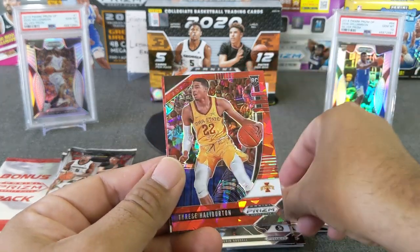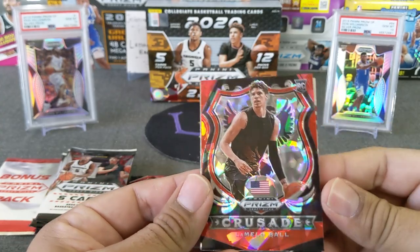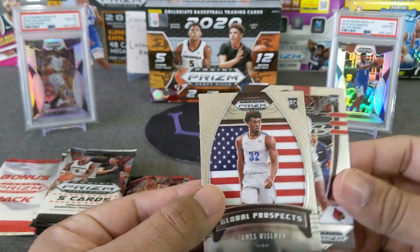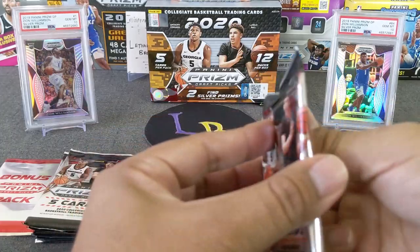Devin Vassell, Halliburton red cracked. There's a LaMelo Crusade — very nice. And there's an Aurora and James Wiseman prospects. Cool, we got our first LaMelo.